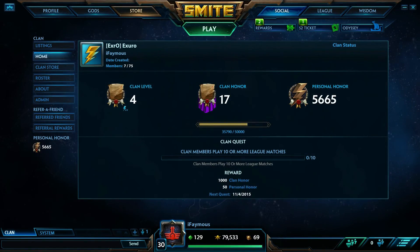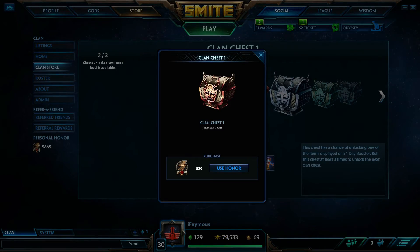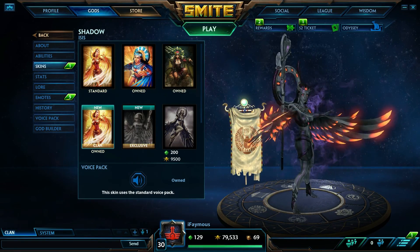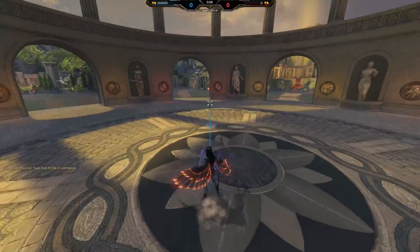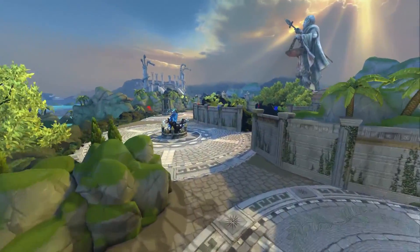Now let's check out the new set of skins called Shadow Skins, which can be purchased using your clan honor. You can access the store when you're clan level three. The store contains five chests, each being a different level chest, and to unlock a new level chest you must make at least three purchases. Each roll contains recolors with the chance of a shadow skin.